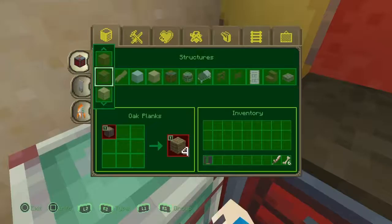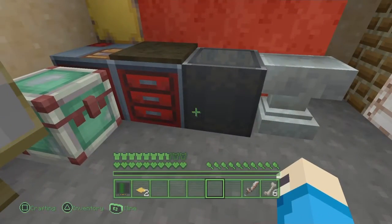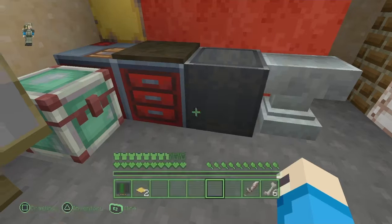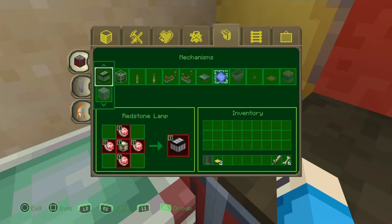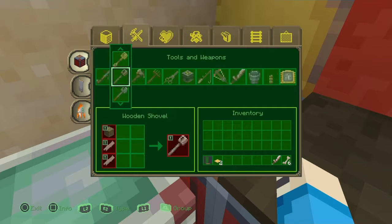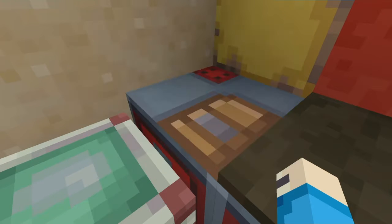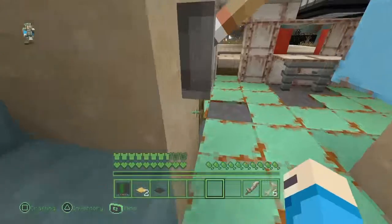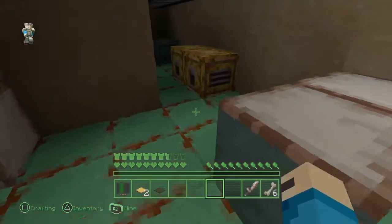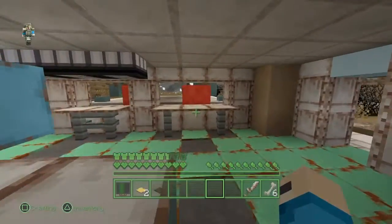Let me see what else is here — this is a cauldron. That's TNT, we don't want that. Oh yeah, tools and structures, a furnace — oh my gosh, I can't believe I forgot about those. Actually there's no furnace, so that sucks. These are not furnaces, these are dispensers and I will show you that later.